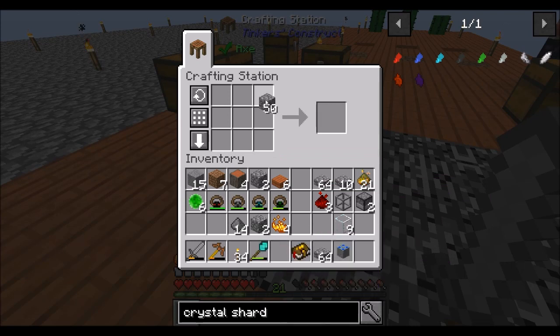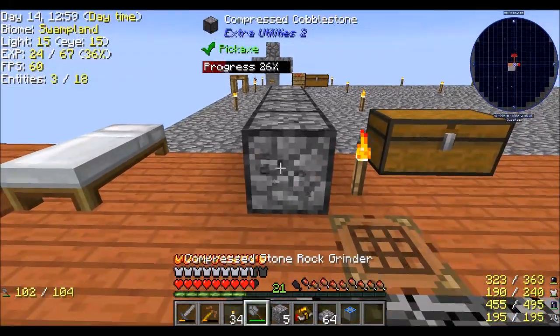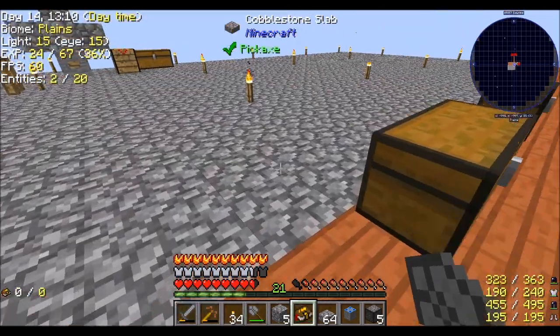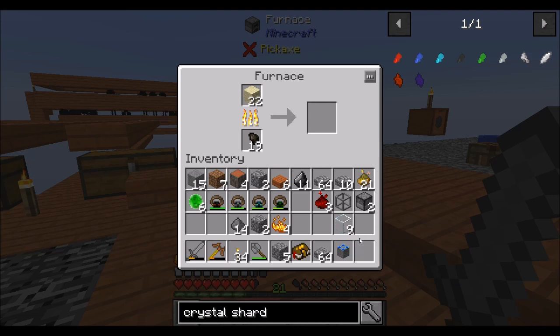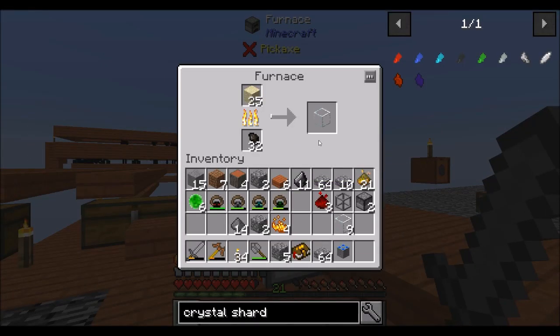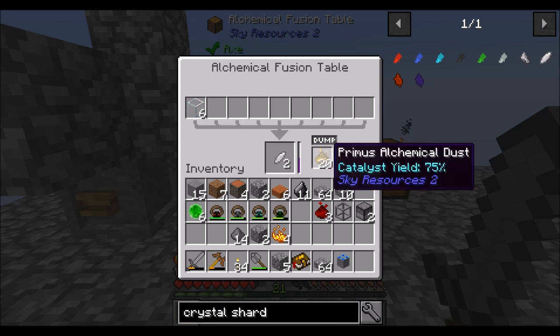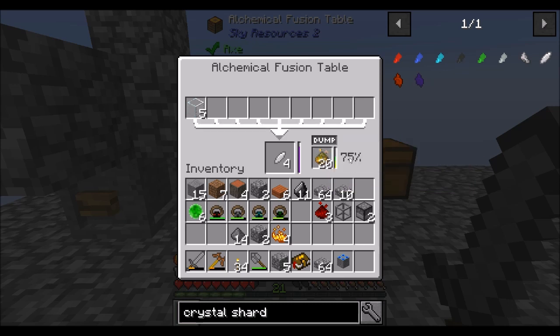I want to do a real quick run and snag some resources. Can I vein mine this? Kind of — nice. I'm going to want a decent amount of glass as well. I'll throw half of that in here and some in there. I can tell I'm going to run low on this, so let's grab a couple more. We'll let that go. Once this is running we need shards, so let me throw the glass in.